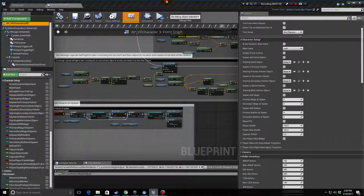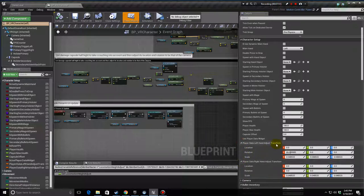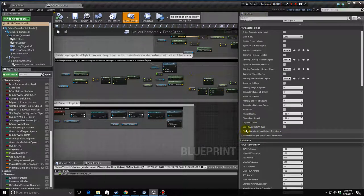Use Player Data Widget — in the survival game mode we have a UI on your offhand that shows your health and your score. This is how you turn it on and make it shown in the world. Below it are two locations — on Begin Play and when you change main hand in-game, it sets the player data transform to these transforms so that it's correctly located on the offhand.